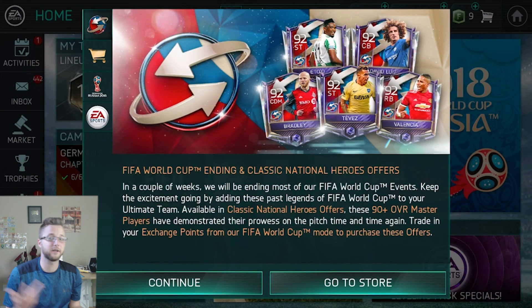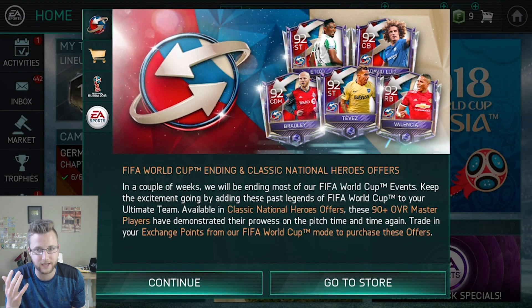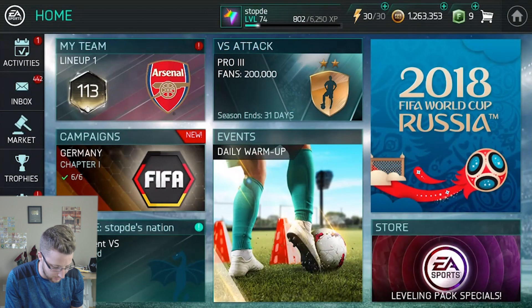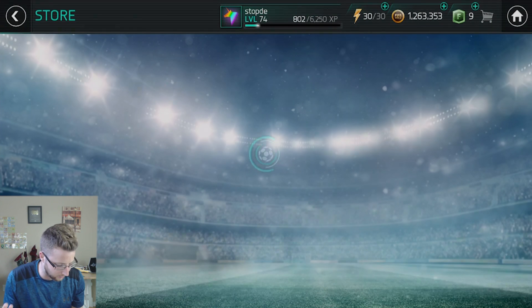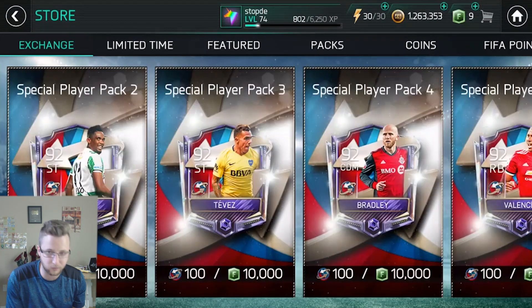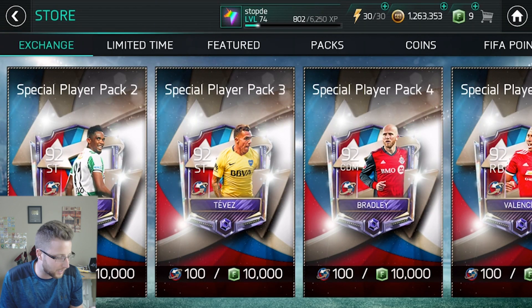Alright, so we got the five players here. It seems that it was just like a glitch — it was not supposed to be a chain pack thing. You were supposed to be able to get any one of these 90-plus offers. So if we go into the store now, you can see that they've all unlocked. A little unfortunate because I don't know that I necessarily would want the Dava Louise card.